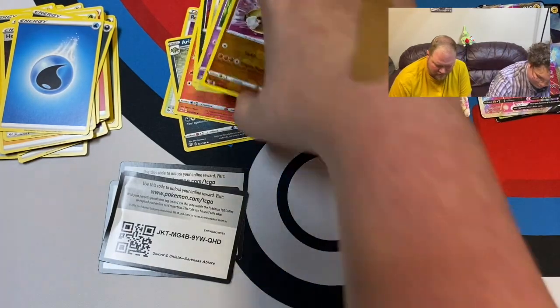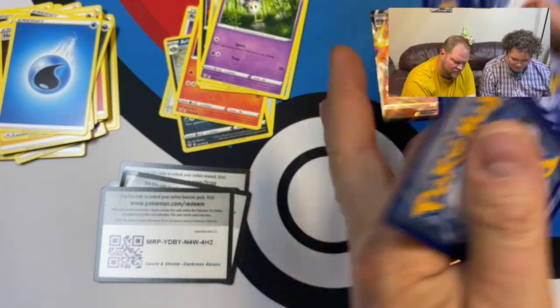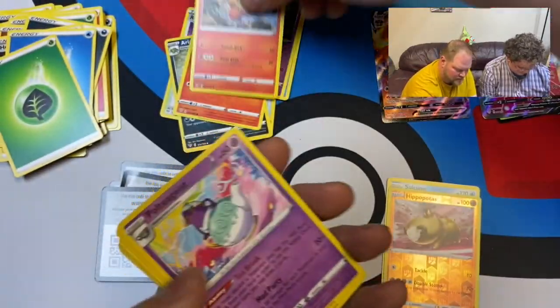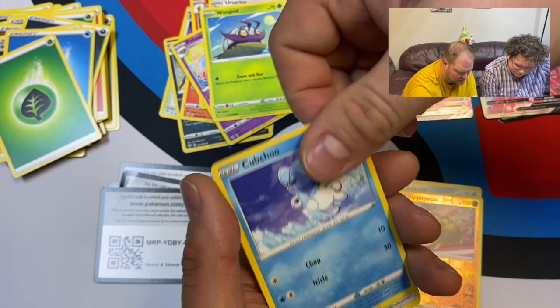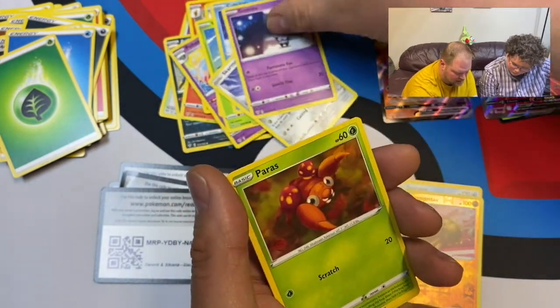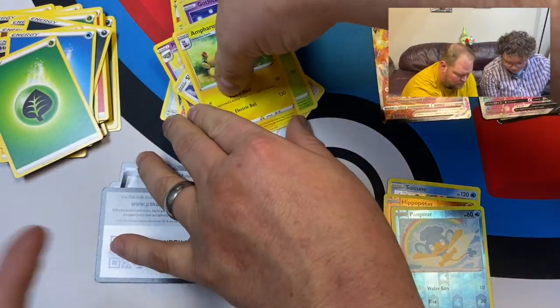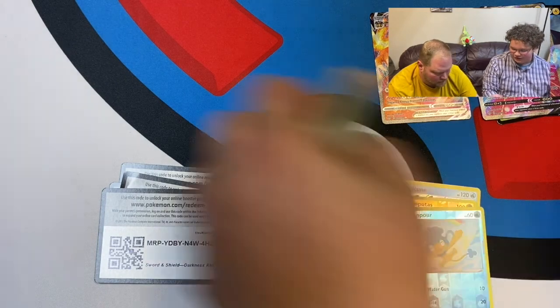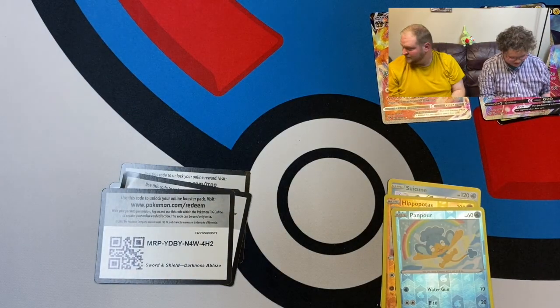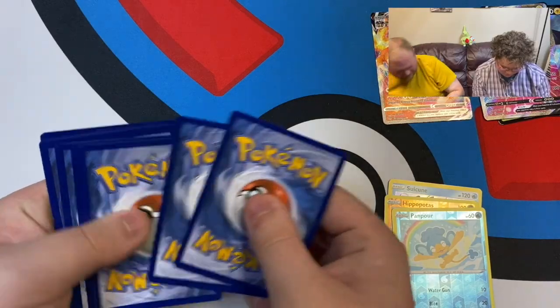Nice, got a four — wait let me check that. All right! Next up — one two three four. Energy, Combusken, Polteageist, Ursaring, Wimpod, Cubchoo, Skarmory, Gothita, Paras, Panpour — reverse holo — and Ampharos! Ampharos also has a really cool V card in Vivid Voltage. Some of the Pokémon in this set you'll also see in the next set.